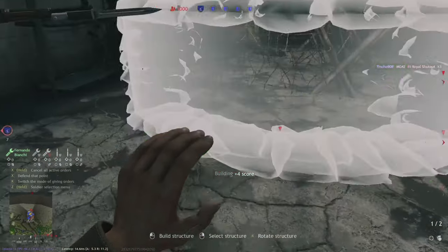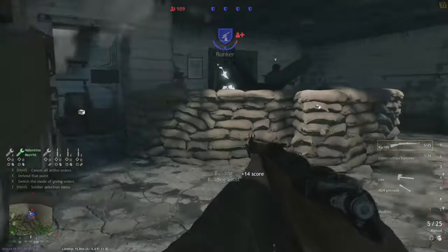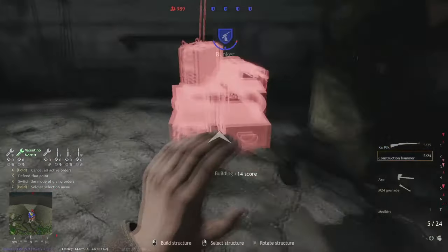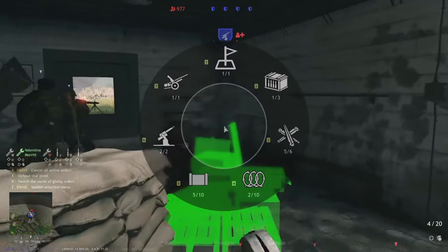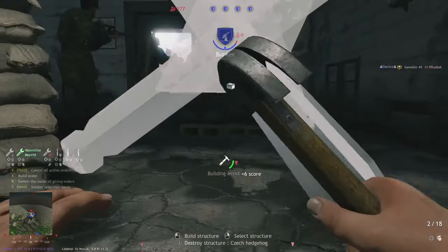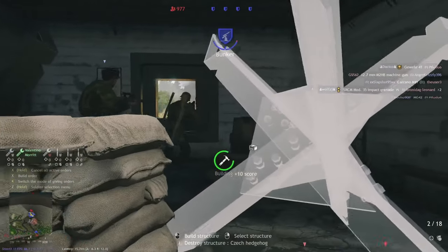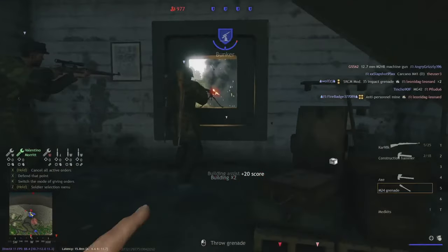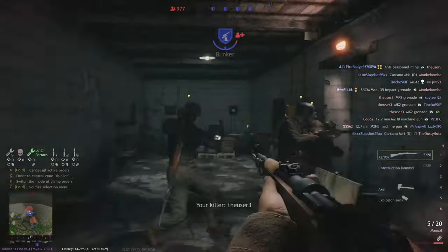This is especially important since a couple weeks ago, multiple maps got updated, especially their objectives. Now many objectives that were too hard to capture aren't only capturable from the inside, but also if it's a house, you can stand close to the wall and capture. And this barbwire-sticking-outside-the-wall method saves you from that.